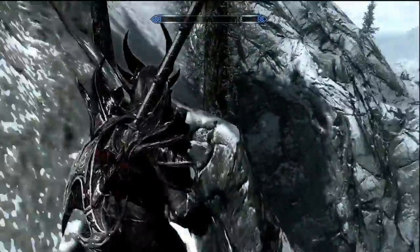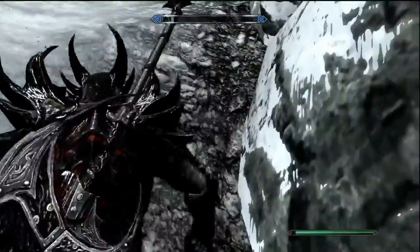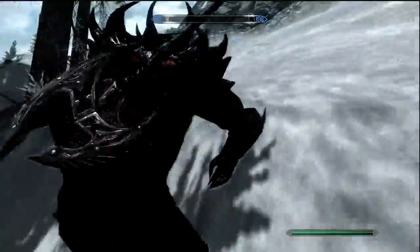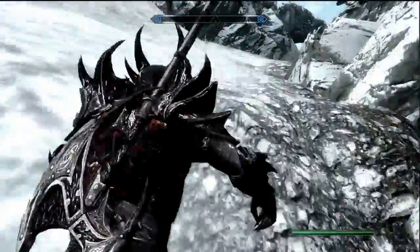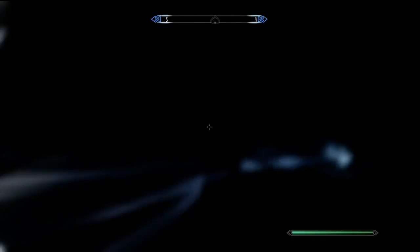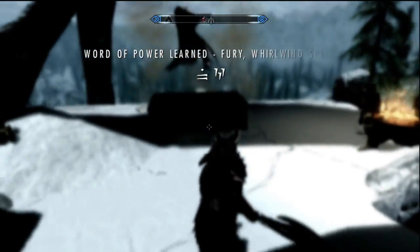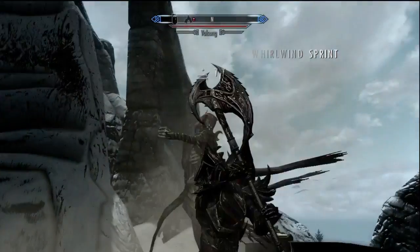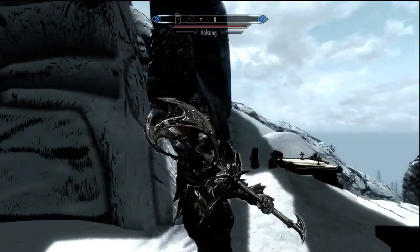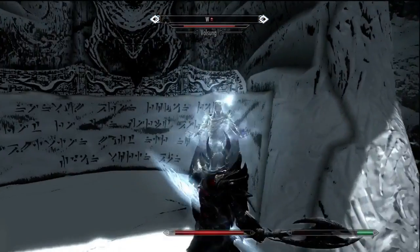The dragon priest mask gives 20% better prices, and you can hold your breath underwater infinitely. There's me getting the Word of Power right there. And I'm just going to destroy Volsung real easy — skip the whole dungeon. Pretty awesome stuff.